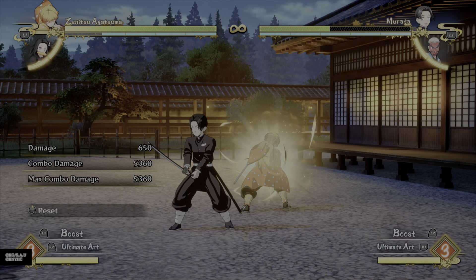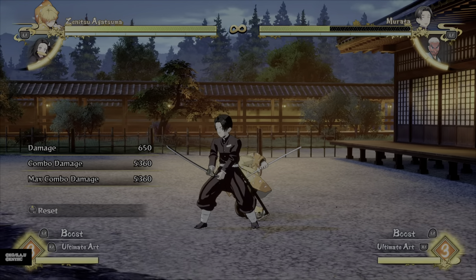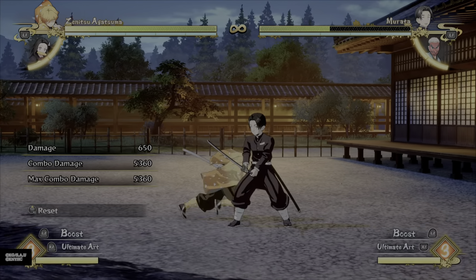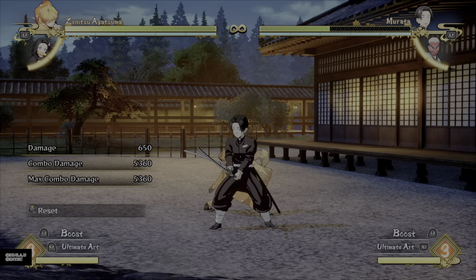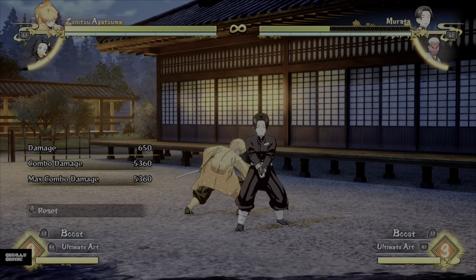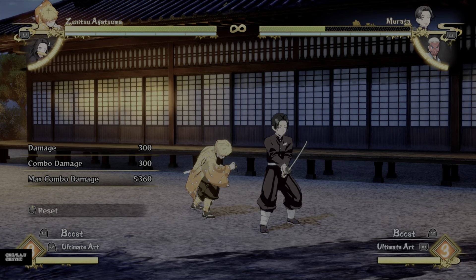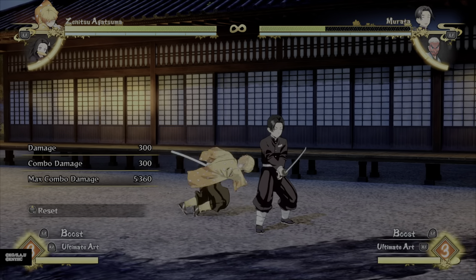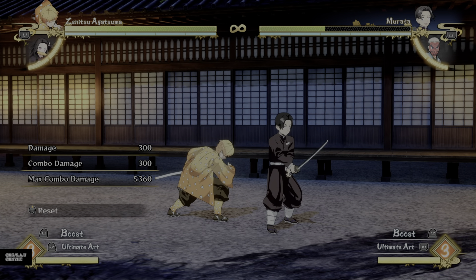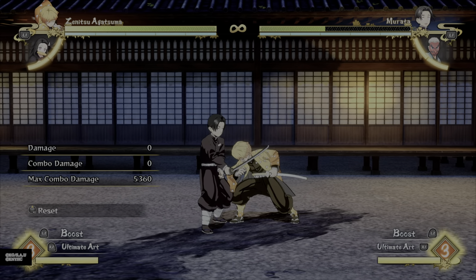That's how it's gonna look — that is half health right there. Murata is a character that has average defense, so it's not below average. The only character that is going to receive less damage is Urokodaki, and he's the only character that will receive less damage because he has the highest defense in the game. Everyone else is gonna get hit with the 56 or even more if they're like Narangoku, Shinobu, Hinokami, Tanjiro. Anybody with less defense than that one-point multiplier is gonna receive more damage.